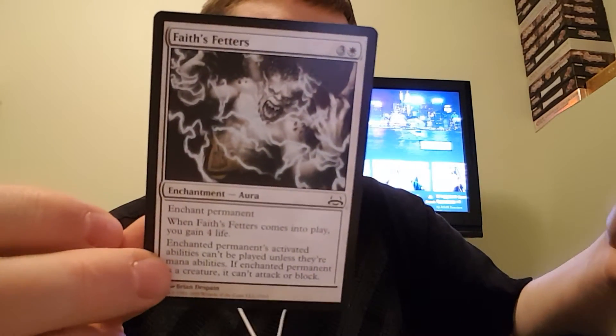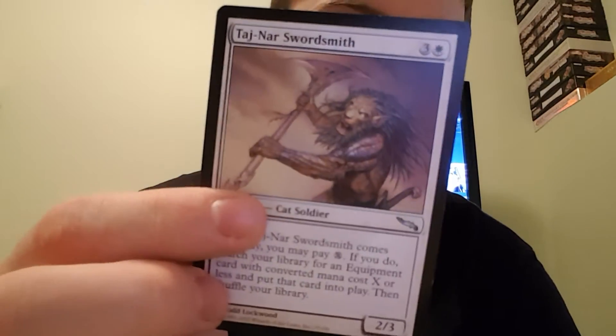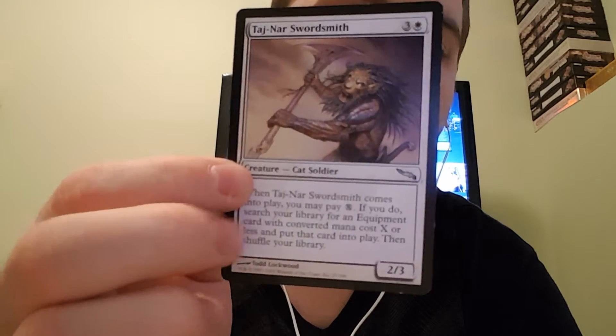Faith's Fetters — enchant permanent. When it comes into play you gain 4 life. Enchanted permanent's activated abilities can't be played unless they're mana abilities. If enchanted permanent is a creature, it can't attack or block. Tashnar Swordsmith — when it comes into play, pay X. If you do, search your library for an equipment card with converted mana cost X or less and put it into play, then shuffle your library.